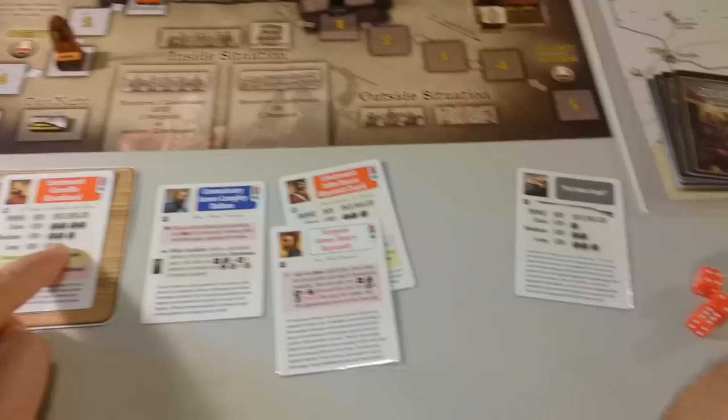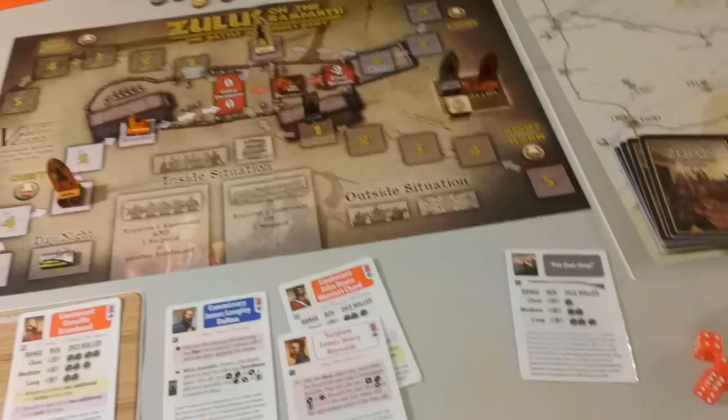We could have one more action with Bromhead by moving him here, but it would be at range one and I don't think it's worth it. If he's called to advance two, it's the end of the game. I don't want to sacrifice Bromhead here. One additional action — I'm going to go with one die.